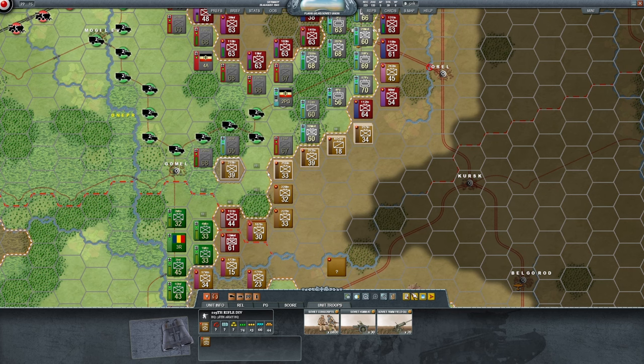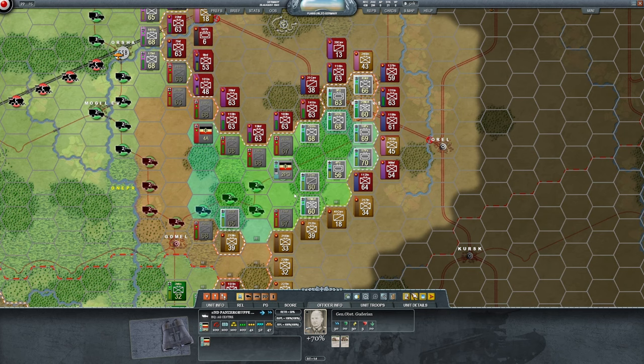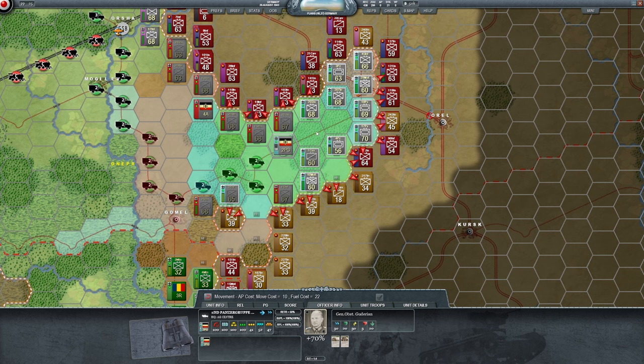I want to make sure that they are not able to aggressively take over the lines of fuel delivery. Logistics are playing a big role here. 2nd Panzer Group Headquarters — Guderian himself — has got to move forward.